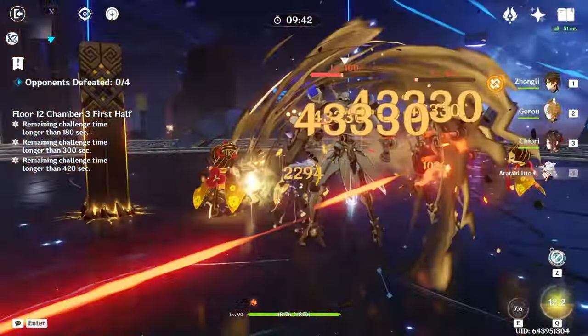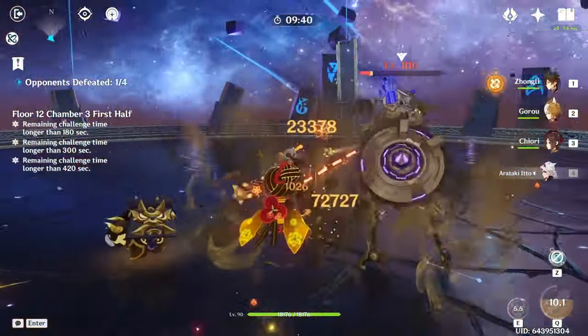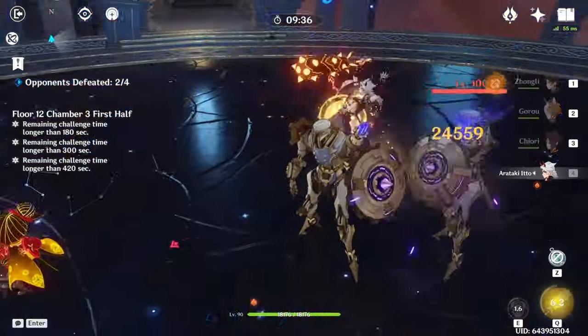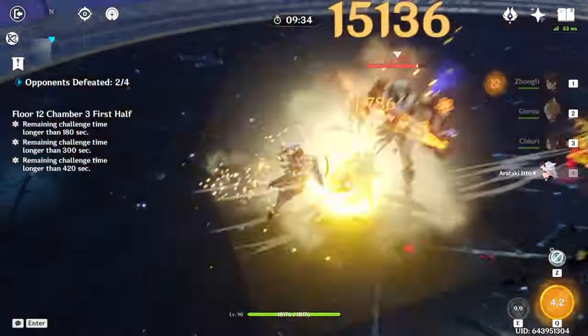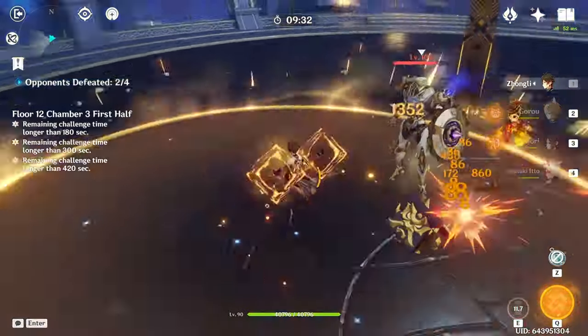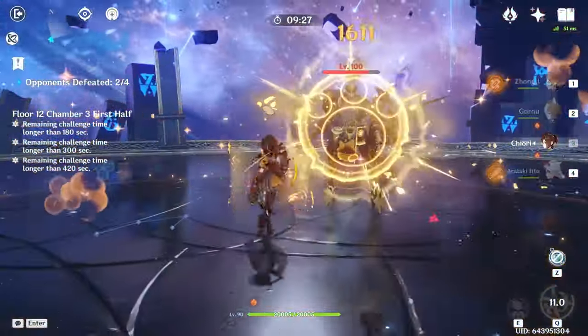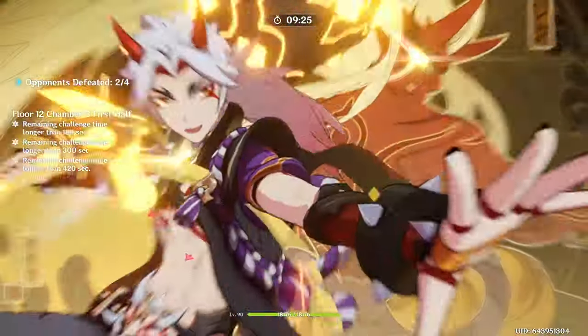There are also instances where I didn't get my energy funneling off correctly. But even then, I still think this is a good sign of how strong Itto and Kiori can be. I don't think I have any complaints — if a character can clear an Abyss side in under 45 seconds, I generally consider them pretty strong, especially when they're C0.